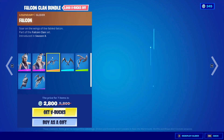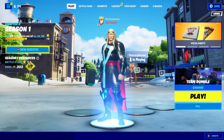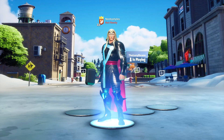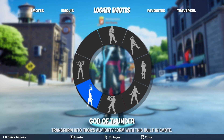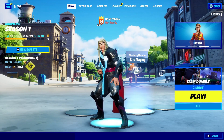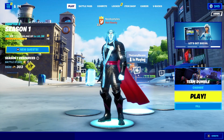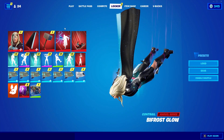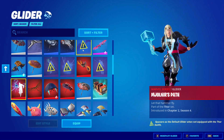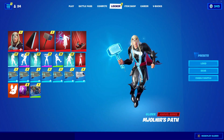After you do that, back out and go into Play. In Play, go ahead and go into Emotes and do any kind of emote that you like — it doesn't really matter what you do. After that, go ahead and go into Locker, go into Gliders, and double click on the glider that you already have equipped.